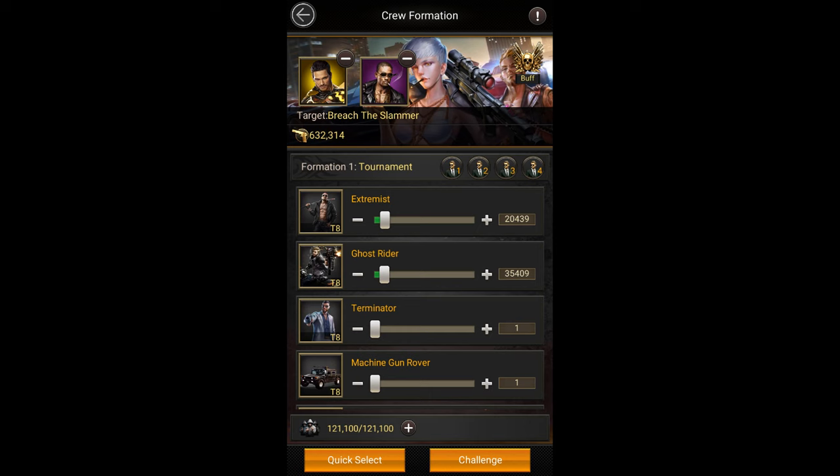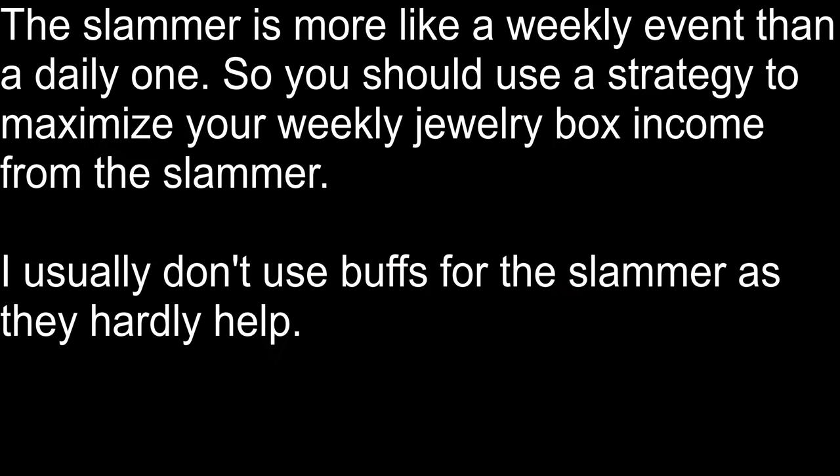For troop formation I use the same formation that I use in the tournament with mostly tankers, combatters and riders from all tiers along with bait troops. I suggest adding a few more tankers than what you usually do in the tournament, as you keep losing a lot of tankers each battle and you might eventually not be able to heal any of your tankers because of the healing restriction in the slammer. While clearing the slammer, it's important to keep in mind that it is more like a weekly event than a daily one because you only get jewelry boxes for clearing floors once a week. So the strategy should be one where you try to maximize the number of jewelry boxes instead of trying to maximize the number of floors you can clear.